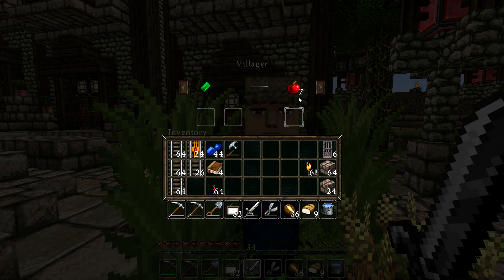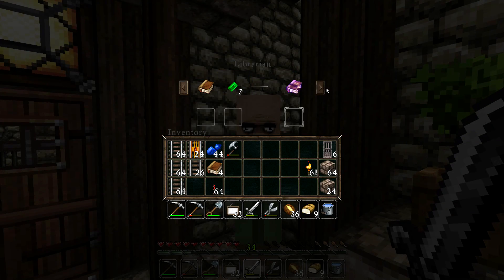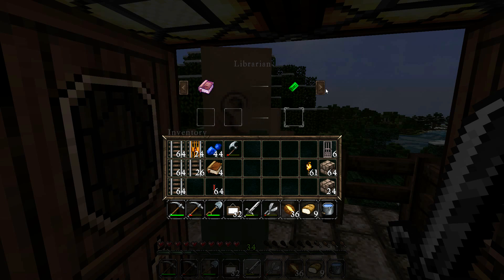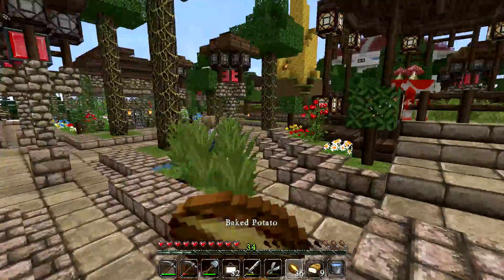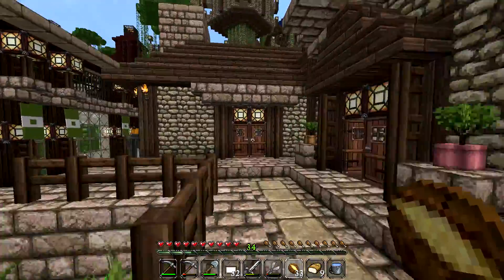There are a few villagers around here that will actually be perfect for positions in the CyberDog drive-in. This one sells apples for emeralds — she looks like the perfect employee for the confectionary stand. There's another villager with paper for emeralds or books and emeralds for enchanted books. I kind of want a villager that sells books for emeralds because that would be the perfect ticketmaster. Anyway, I'm going to isolate these villagers into minecarts and on the other side of this time skip we'll send them to their rightful places.